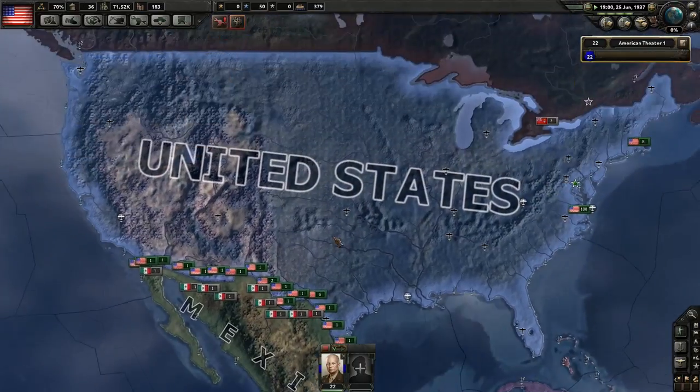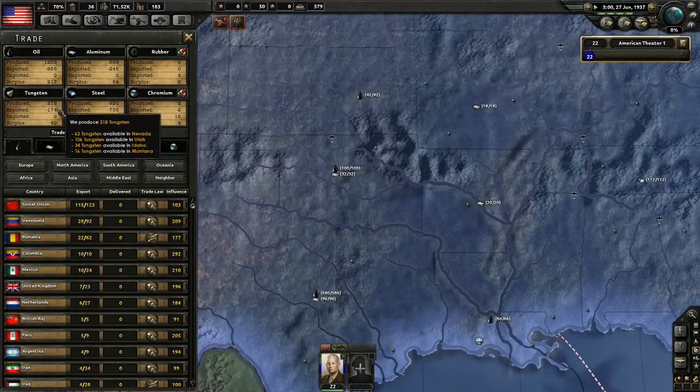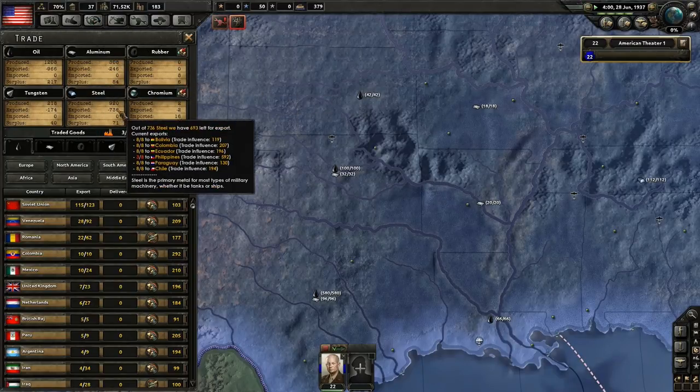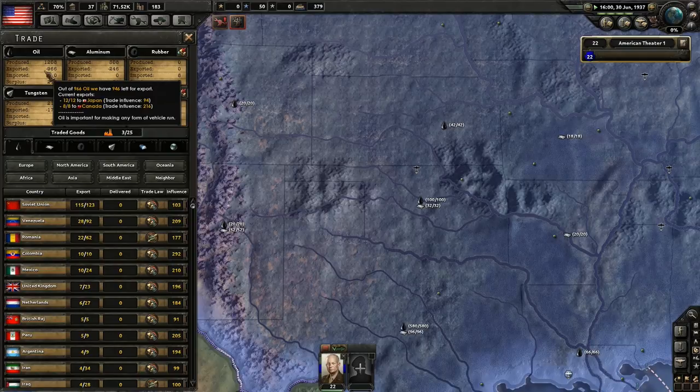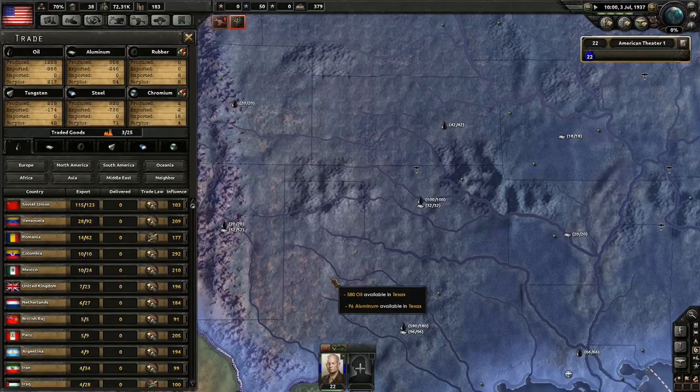Let's go back to the U.S. overview. We have a surplus in everything. I looked it up — you can't actually deny exports, which is kind of annoying. For instance, if I'm producing 1,200 oil and the war breaks out, I can't cut off my exports. This game is pretty historical right now — Amelia Earhart disappeared and the Hindenburg crashed. It's annoying that you're exporting resources you might need.